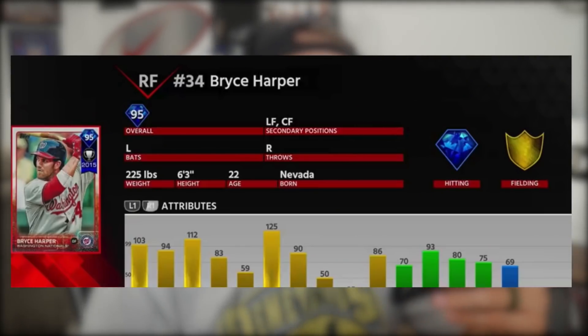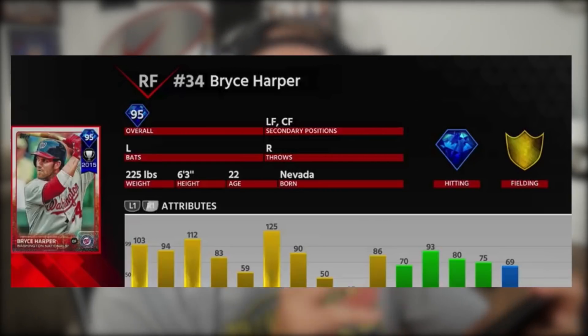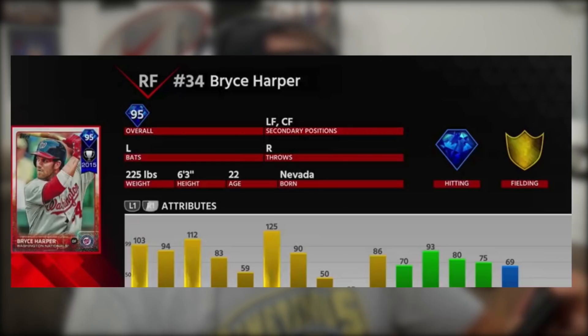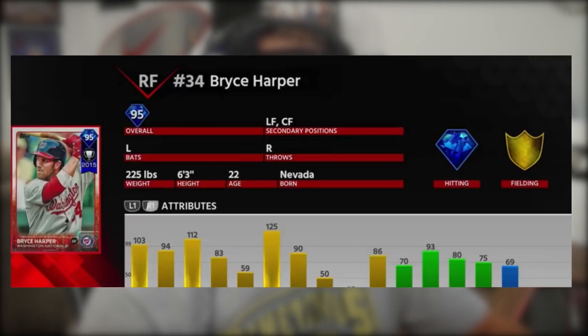The stats from MLB The Show 17 — the hardware 2015 MVP Bryce Harper — had 97-94 contact and 99-91 power with 57 vision. That game capped at 99, so 99 power versus right was the highest it could go. If they replicate that in this new card, he would have 125 power versus right. In MLB The Show 18 — the pre-order card — stats went past 99. It was a 95 overall with 103-112 and then 94-83 versus left. I think they should give him a little better lefty-lefty than they did in Show 18.